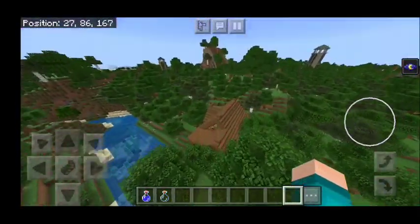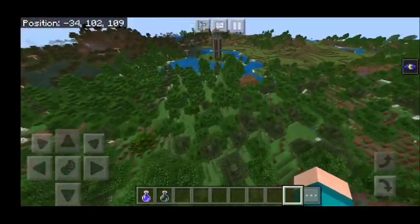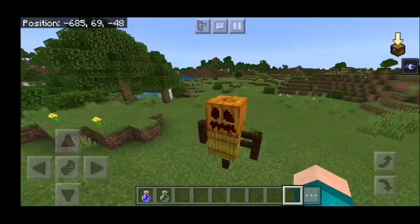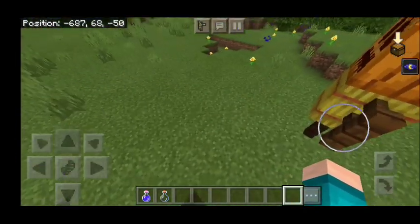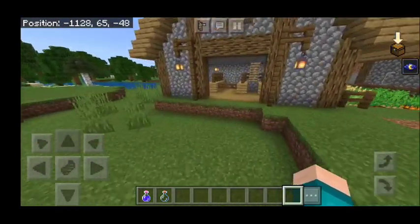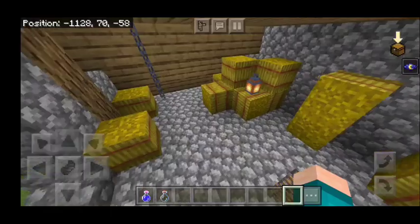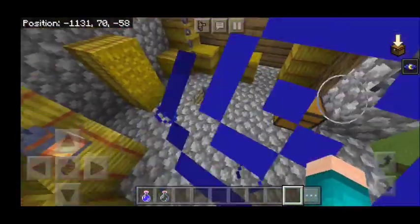So you really don't have anything to lose. We're now going to try and find some other structures — finding structures is easier than it looks. All you really got to do is fly in one direction and eventually you'll bump into some. Here's another structure: we have a scarecrow over here. The next structure is a full on farm over here, which is actually very cool. There's a bunch of crops and let's go up here and see what else there is — there's even a little bit of chains.